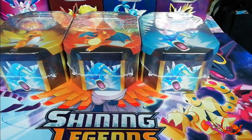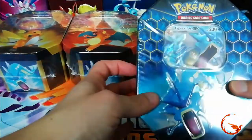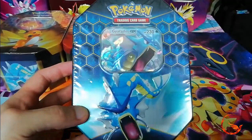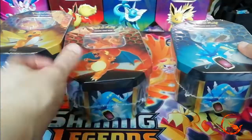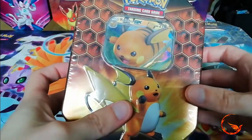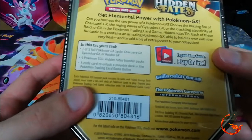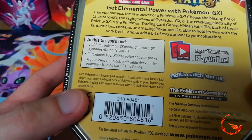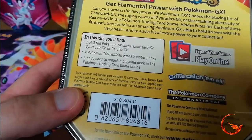Now onto today's video - we are opening these Hidden Fates tins, which were released yesterday. I managed to get one of each, which is quite nice. The place I went only had one Charizard left so I got quite lucky. We have the Gyarados GX, the Charizard GX, and the Raichu GX. In each tin you'll find one of the three Pokemon GX cards, four Hidden Fates booster packs, and a code card for the online game.